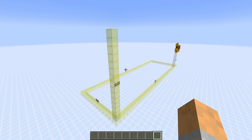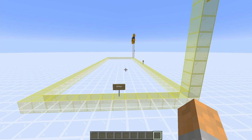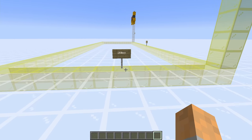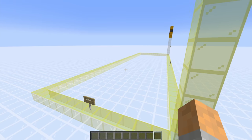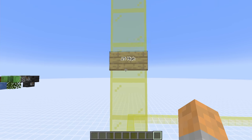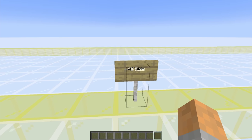Before we build the farm, we need to have enough space to do so. You might want to build this on the nether roof where you have your gold farm — don't forget this has to be in the nether for the piglins to not convert. In terms of space, you're going to need 14 blocks deep from front to back, 15 blocks of height, and 43 blocks wide.